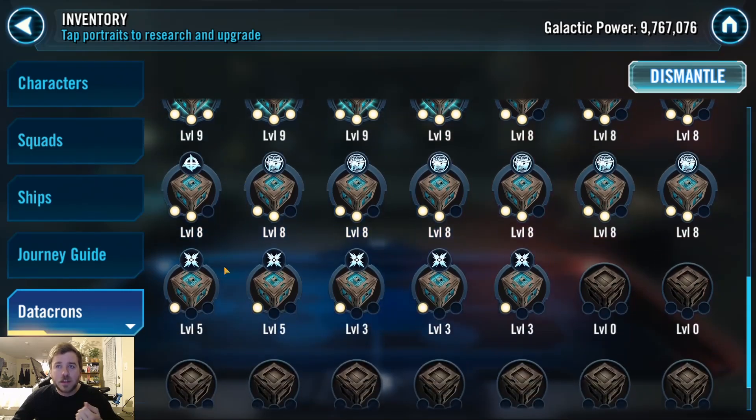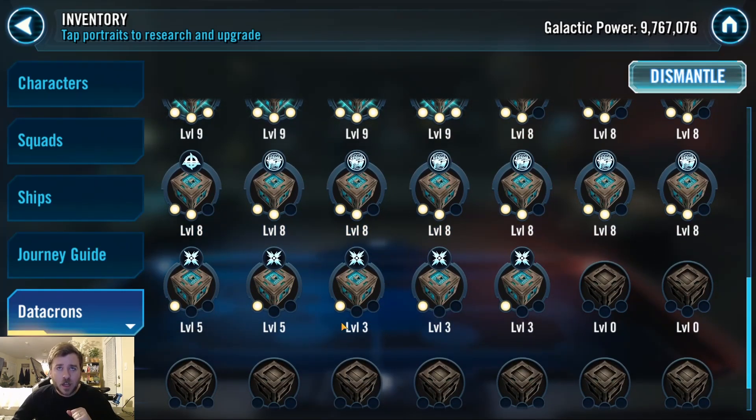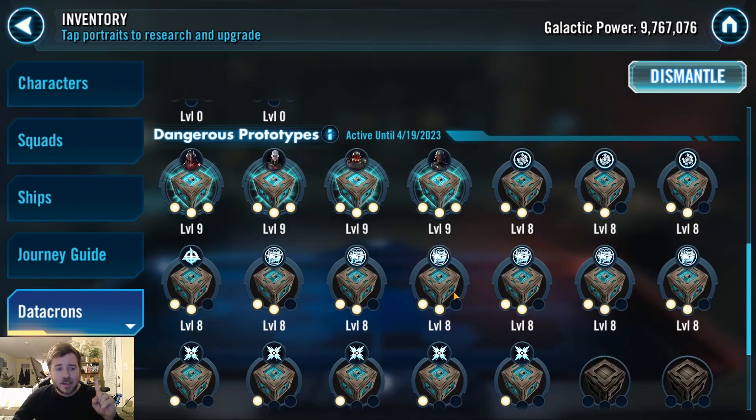I mainly prioritize the turn meter Level 3 and the tank revive Level 3, although I like the turn meter one better. I only wanted one Level 9. I can't afford to build HK-47 or Imperial Probe Droid up to Relic 7 for this, so I'm not doing it — and that is a disadvantage to me. But resource management says I can't really afford it. Canderous would be easier to do, but I'm pretty stingy on bringing characters up to higher relics.